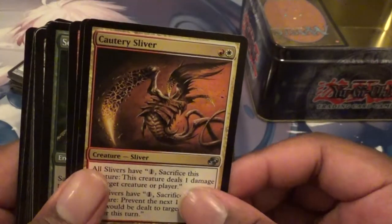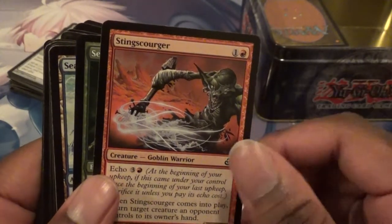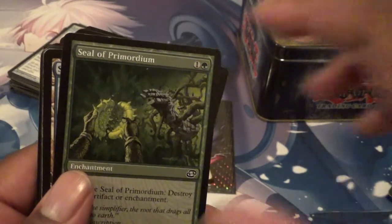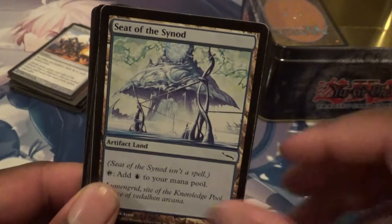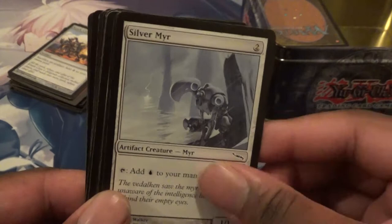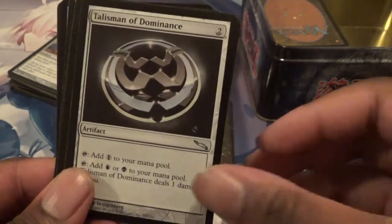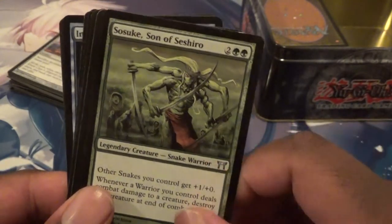We got ourselves a Sliver. A Whitemane Lion. A Sting Scorcher. Seal of Primordium — always a good card. Oh look at this, Krosan Grip, but still. Got a Seed of the Synod. Pyrite Spellbomb. Silver Myr — this is actually more than I was expecting, some interesting cards but not much in value. Got a Talisman of Dominance. Hawkguard of Cleansing Fire. Another legendary creature — Sosuke, Son of Seshiro. Maybe I'll make a Snake deck with this eventually.